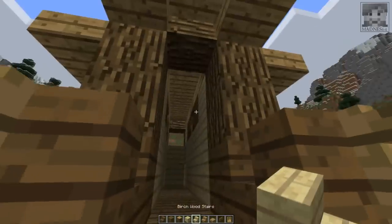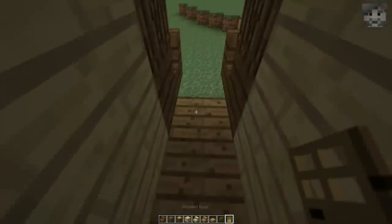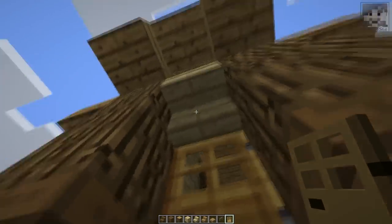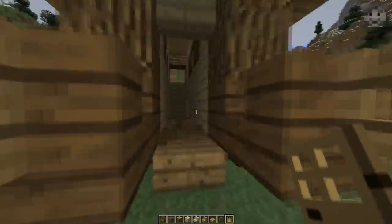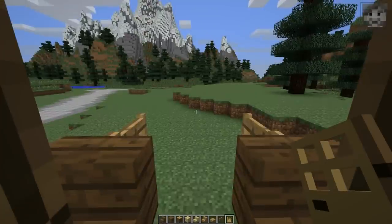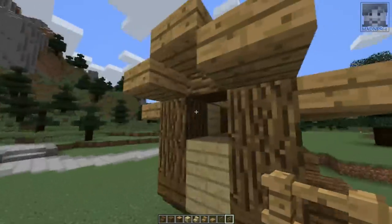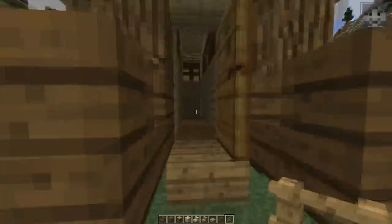In front I want to take birch wood stairs and place one upside down here, then take a door and place it from the inside so it lines up with the inset we created by the upside down stair up here. This would be where the horse carrier would be sitting. Finally, the last thing I want to do is take this fence and place it right here so nobody can climb through this window and steal our goods.